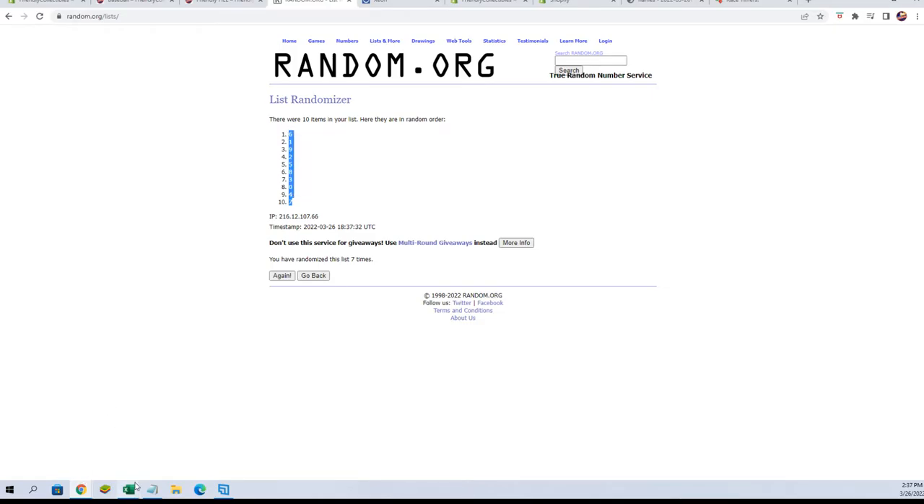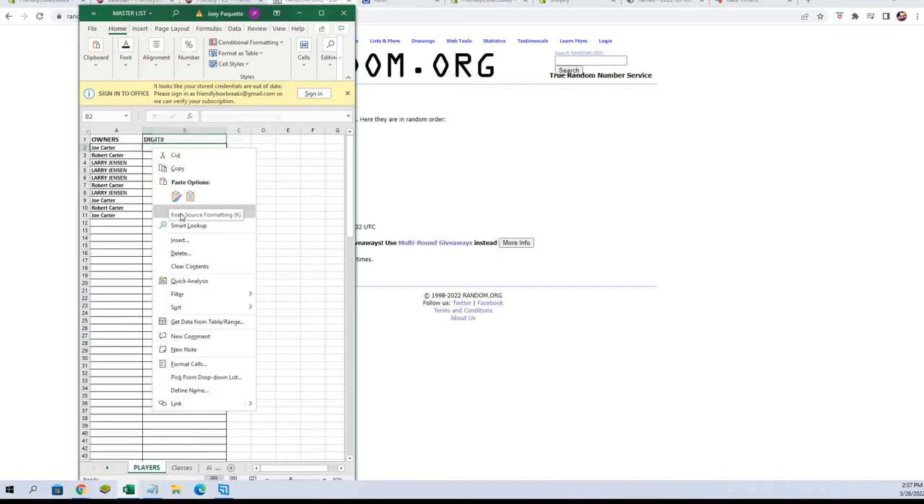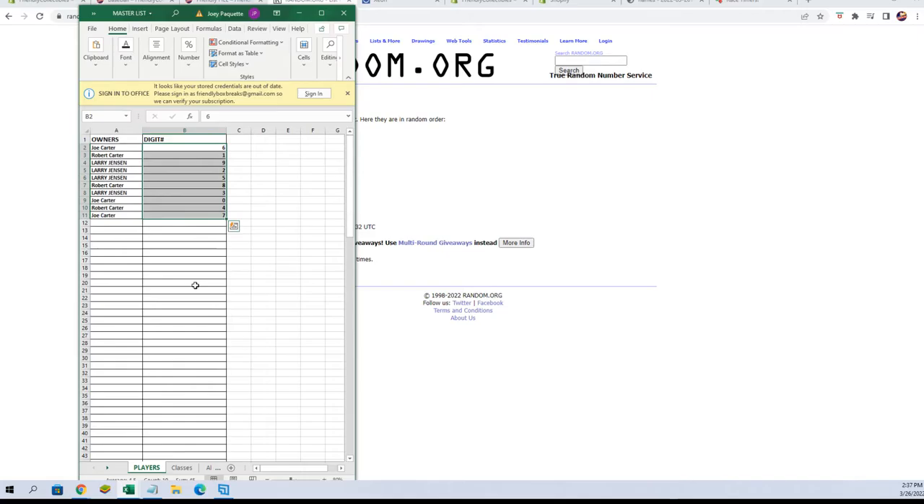We'll copy them and paste them in. All right — Joe C gets six, Robert C gets one, Larry J nine, two, five, Robert C eight, Larry J three, Joe C zero, Robert C four, and Joe C seven.